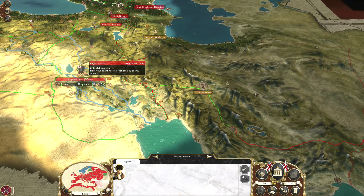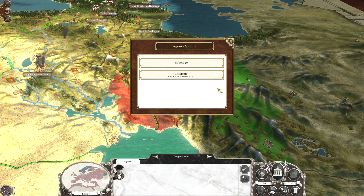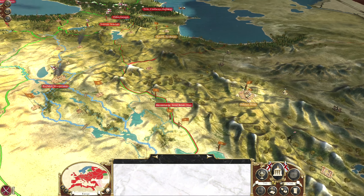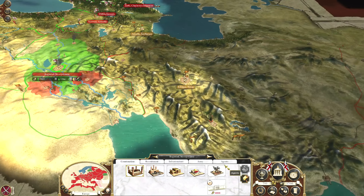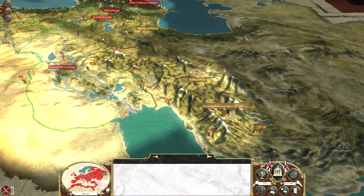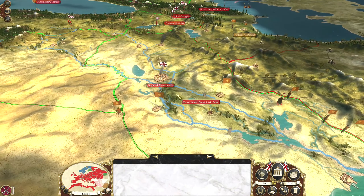Let's have this continue down. That one's actually going to try and get in there and speed things up. I'm just going to do this while we're here. I may as well have this agent actually continue down this way as well, because he's no longer needed in Baghdad.